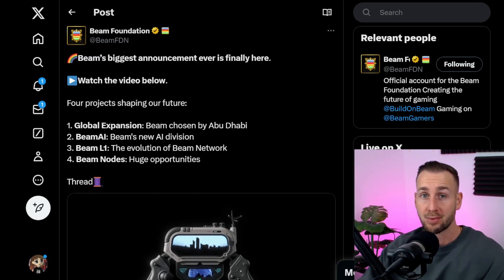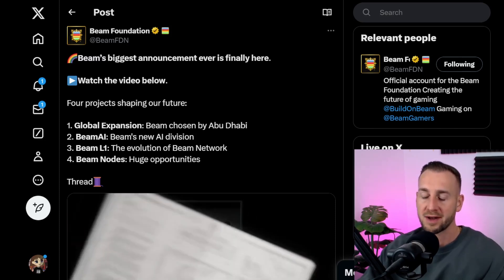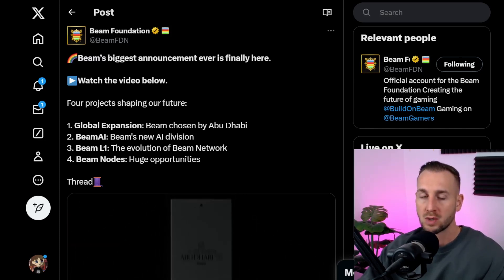Global expansion powered by Abu Dhabi with a huge $150 million investment. Beam AI, a new AI division led by some gigabrains from Oxford University. Beam the L1, so becoming its own layer one blockchain, and the Beam node sale. Points three and four there — the amalgamation of those is where we find ourselves with the Beam node token sale.